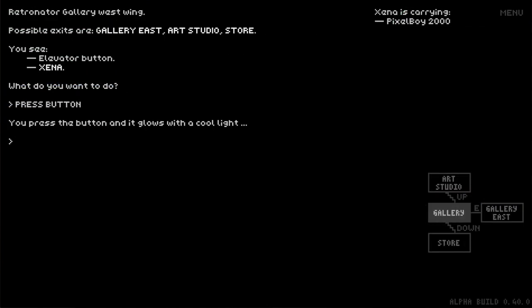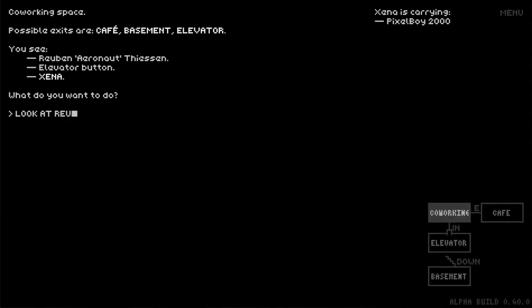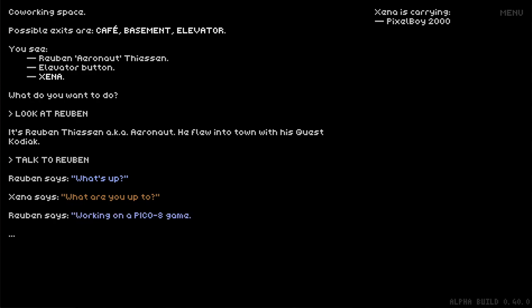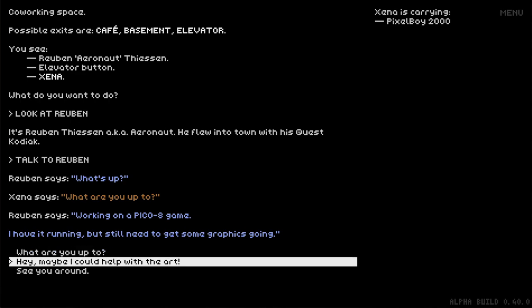The admission project we're gonna look at today is the classic example I give about what kind of game Pixel Art Academy is. While you're walking around Retronator headquarters, you meet a developer — in this case my good friend Ruben — and he's making a video game on a system called Pico-8. He's only doing the code parts and he wants somebody to do the art, and that's where you step in. Pico-8 is not part of the Pixel Art Academy lore — it's an actual thing that exists in real life.